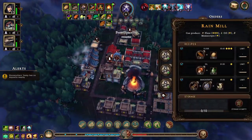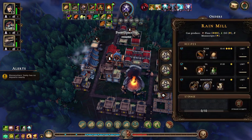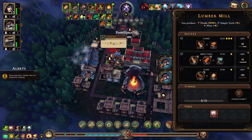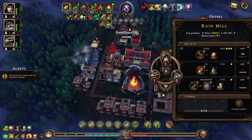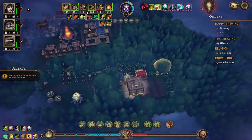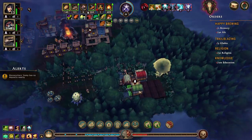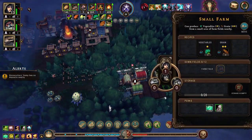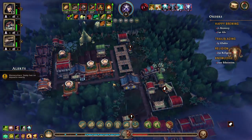So we could do with another beaver house right there. 13 humans — we have one, two, three, four human houses. Let's get some in there — that's three plus one, two, three, four — that's eight people, then three more, that takes us to four houses, that takes us to 14 people. That's fine for now.